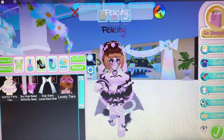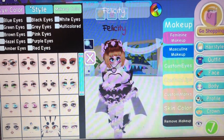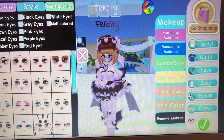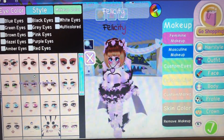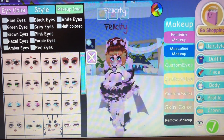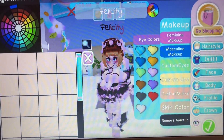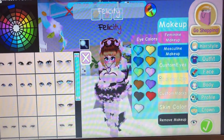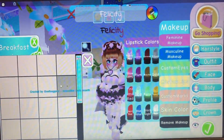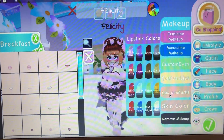Royal High has two different options for face makeup. The first is pre-made faces under the feminine and masculine makeup that you can just pick and choose from — I use these a lot because it's quick. With my regular Royal High character, I actually use the custom makeup, which gives you a lot more customization. You can choose what the eyes look like, what the lips are, there are various other marks you can do, and there's also lipstick, although I don't use that.